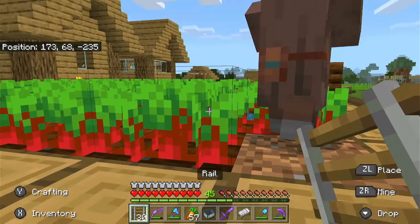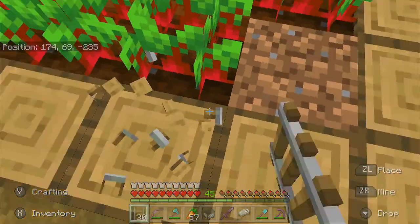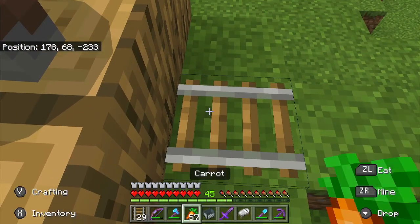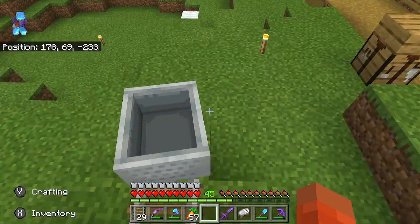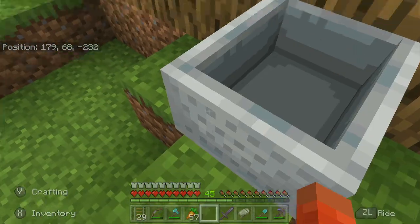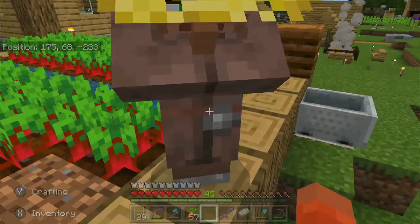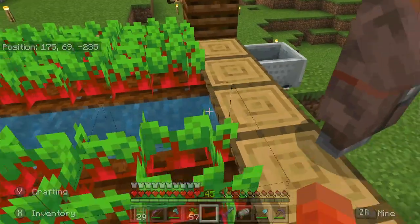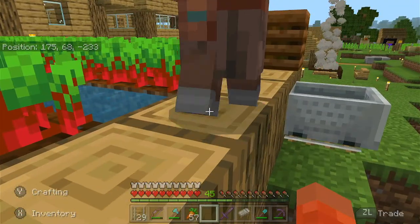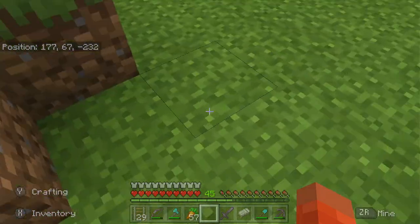Hey, please — stop moving! No, don't go. I need to breed them too. You know how annoying breeding villagers is? I need to open his trade menu so he doesn't move around. Okay, he's in a good position — get in the minecart! Okay — just captured a villager. Sounds like Pokémon Go — Villager Go, I guess. That'd be kinda cool.